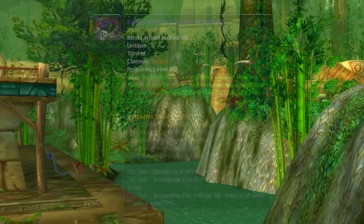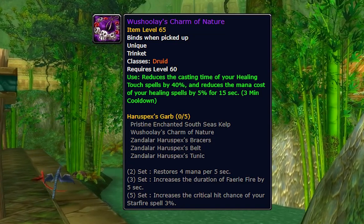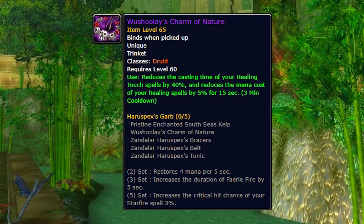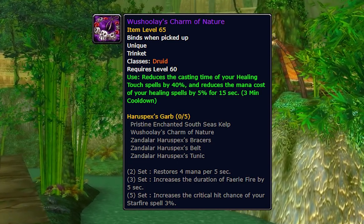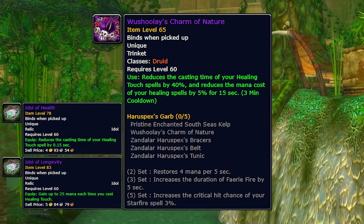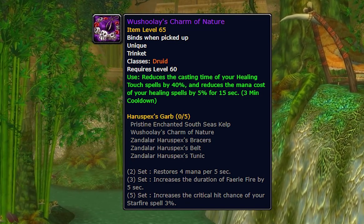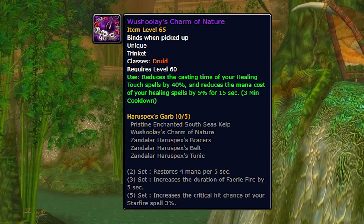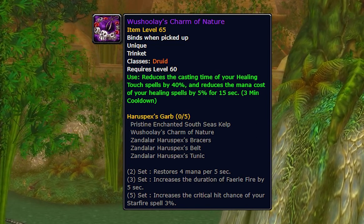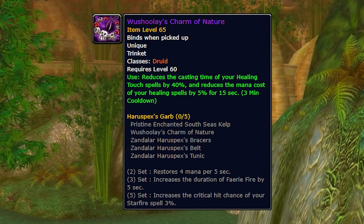The next one is Wushile's Charm of Nature, for Druids. It's an on-use effect that reduces the cast time of your Healing Touch by 40% and reduces the mana cost of your healing spells by 5% for 15 seconds. This is actually quite good for Druids. A lot of Druids are just spamming different ranks of Healing Touch — it's their main heal — especially once you get to AQ40+, where idols make Healing Touch spam way more viable. In a tank healing scenario on a short fight, blasting out really big Healing Touch heals in 2 seconds or less is a ridiculous amount of HPS during that 15-second trinket pop. Don't underestimate it.